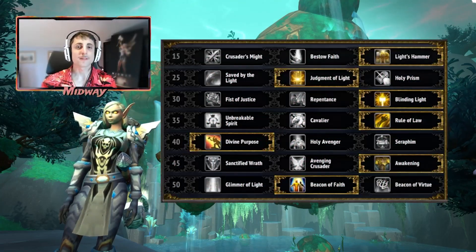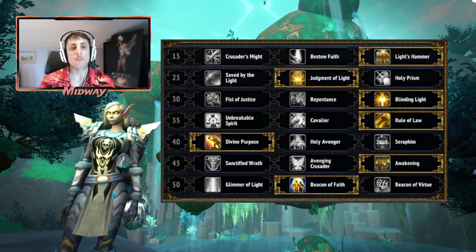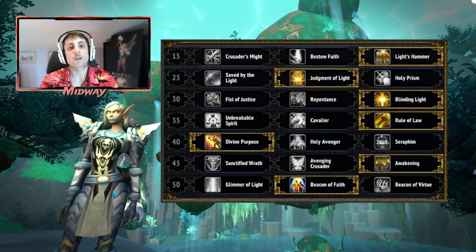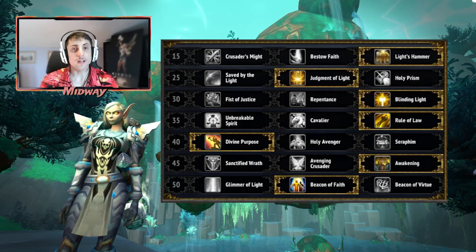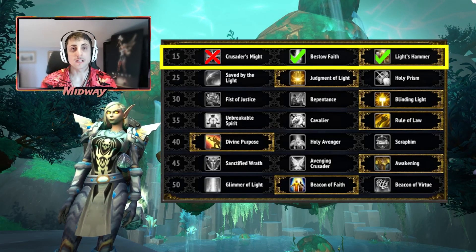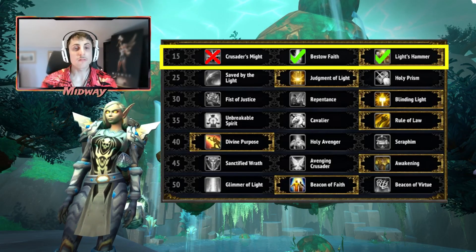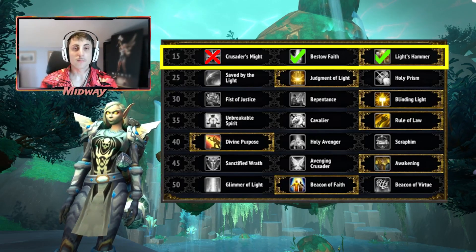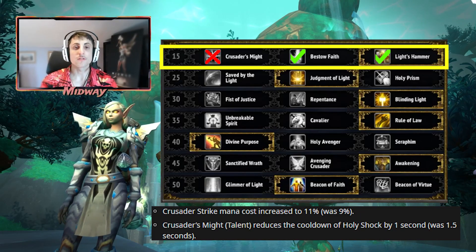Moving on to talking about Talents — here we have the default build you're going to be running for most bosses in the raid. There will be some very strong specific talent choices made for specific bosses, and we'll talk about that later in the boss analysis. On the first row, Light's Hammer will be the default auto pick because of the heavy AOE healing potential as well as some added damage. However, Bestow Faith is going to remain very competitive — it does give some Holy Power, can be used instantly and on the move.